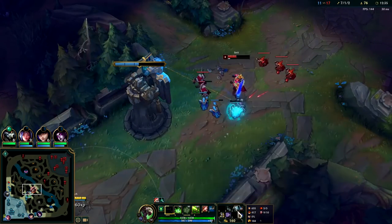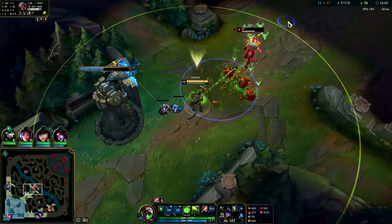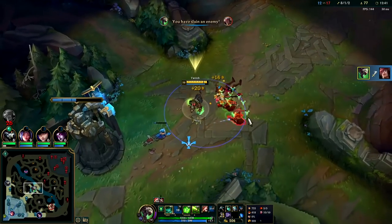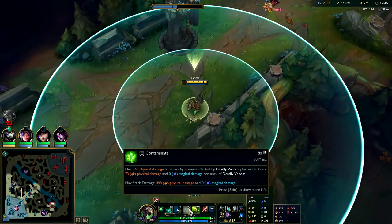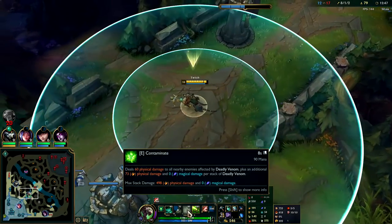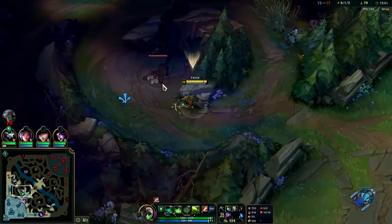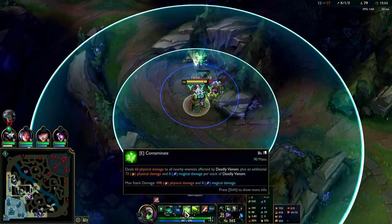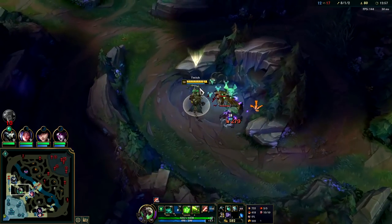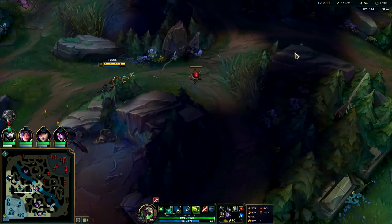Auto attack W. If you don't need to E, don't use it. Your E has much more range than your autos and it does have a cast time — so if you E early and they don't die, they might flash away and then you can't get them anymore. Try to hold onto your E until you can't hit them with autos, since your E does heavily outrange them.